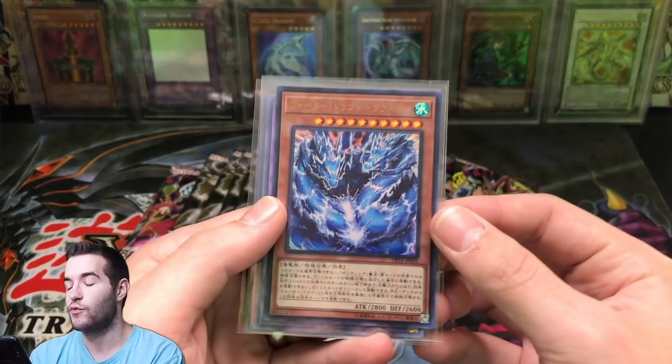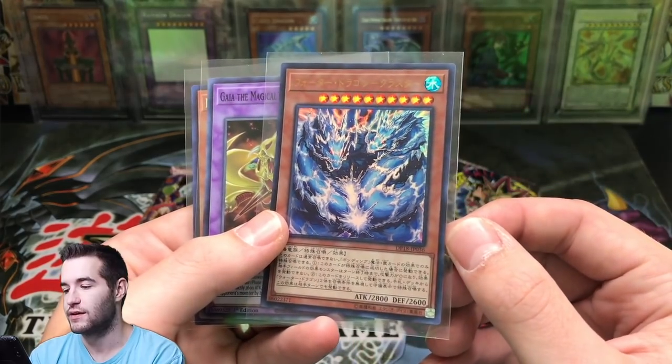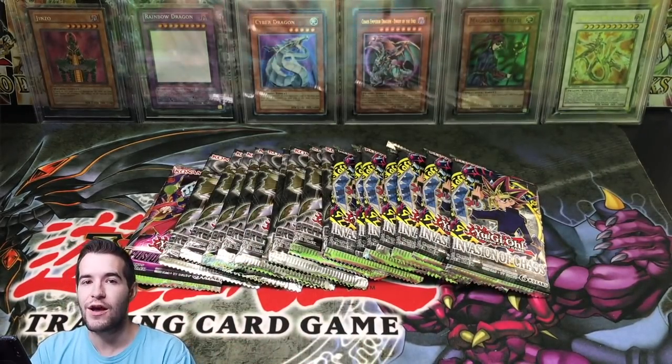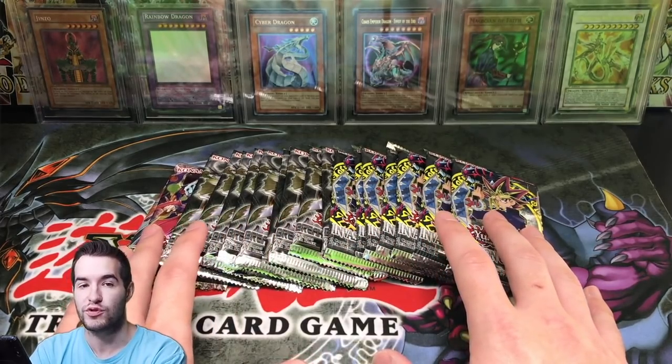So for the giveaway for this video, I'll be giving away Water Dragon Cluster, Guy of the Magical Knight of Dragons - this is like a Japanese, I think - and then Mermael Abistius Seeker Rare from Battles of Legend. Three cards. Make sure you guys like the video, be subscribed, and let me know what you want to see from any of these booster packs.